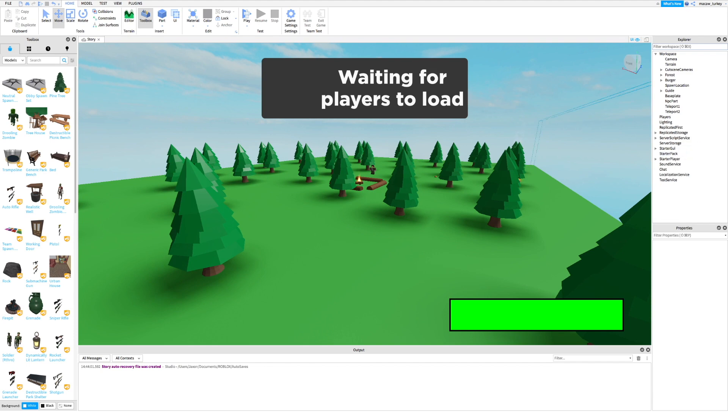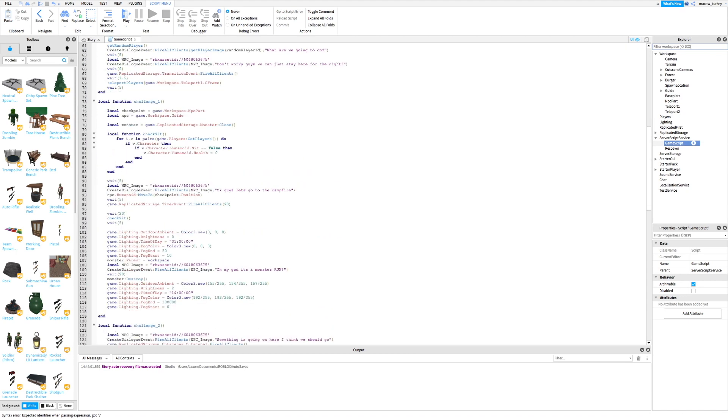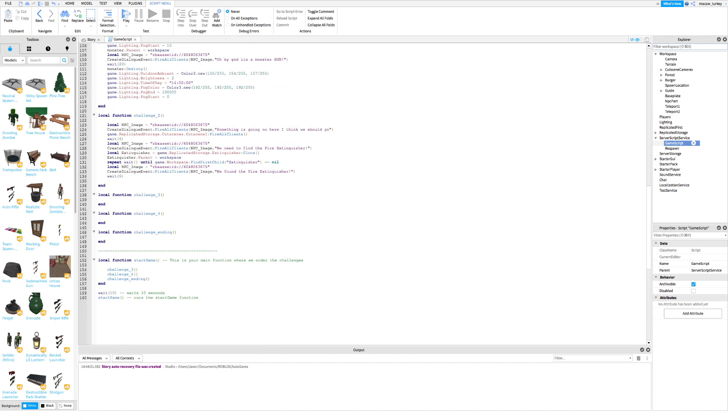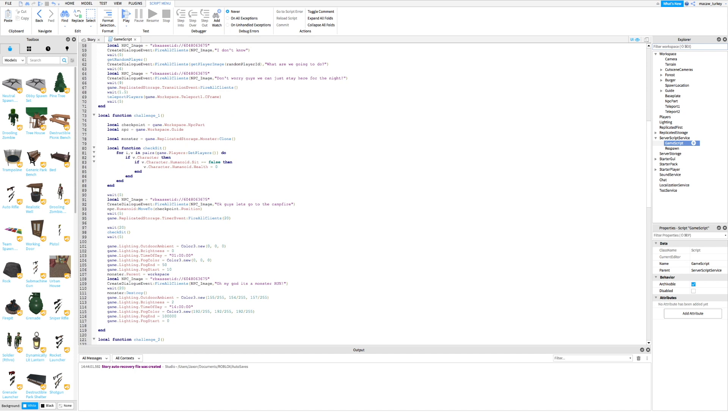Once you're done, open up the game script inside Server Script Service. Then scroll down to where you want the maze challenge to happen. I will put some text on the screen to show you what I'm doing.